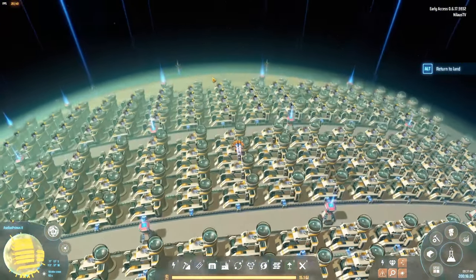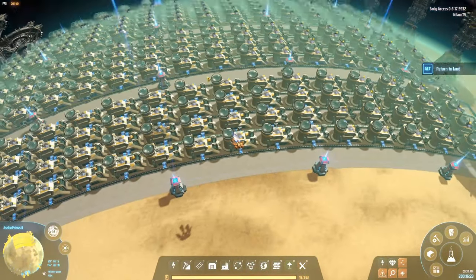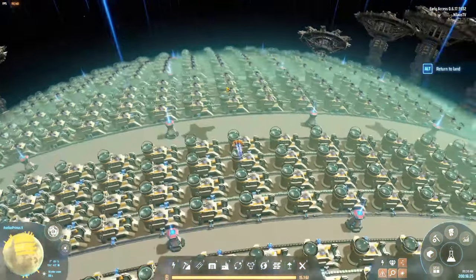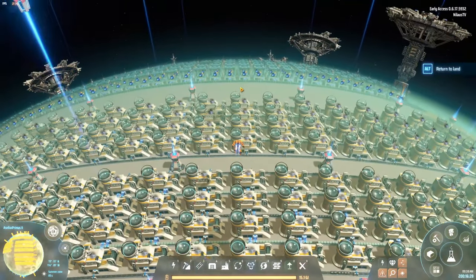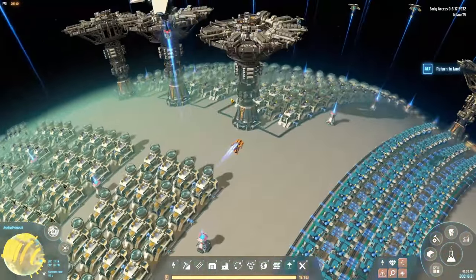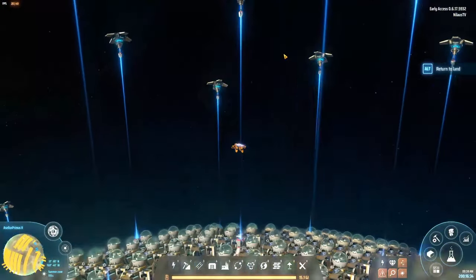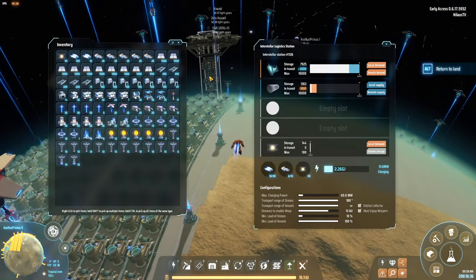By the way, we are now on Acelos Primus 2, and you need a hell of a lot of nanotubes to keep rocket production going. So this is our expanded nanotube production facility. There's more — I have no idea how much it is. It is absolutely insane how many nanotubes you want.